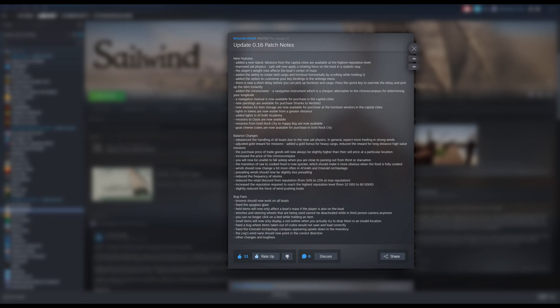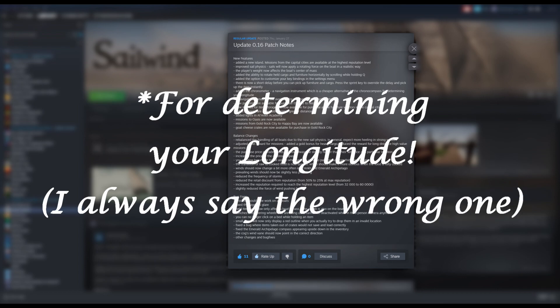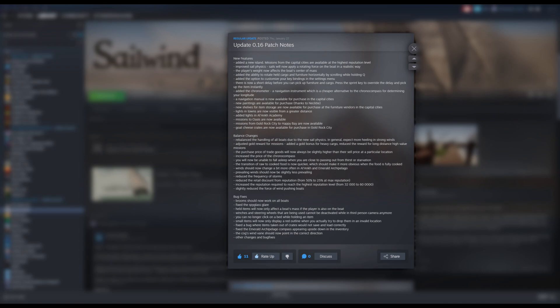They added a chronometer and navigation manual. The chronometer is a cheaper alternative to the chrono compass for determining your longitude. It can't be used by itself — you'd use it in conjunction with another tool like the sun compass or a regular compass, though estimates would be a little approximate. You wait until the sun is apparently at noon, check the chronometer to find out what time it is, run a conversion, and based on that you can figure out your longitude. They also have a navigation manual available in capital cities to help you learn how to navigate.